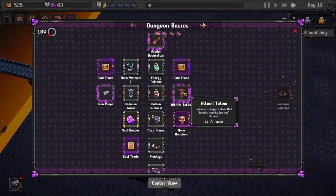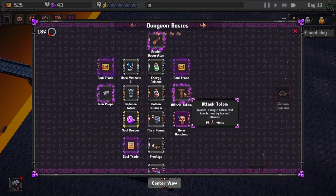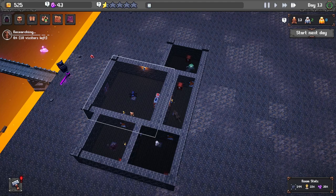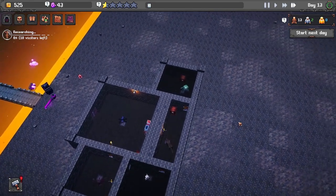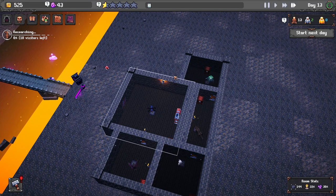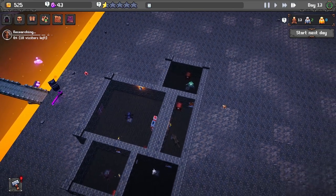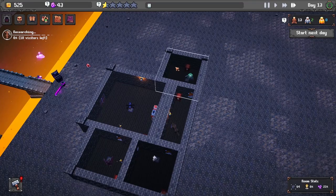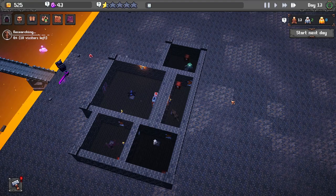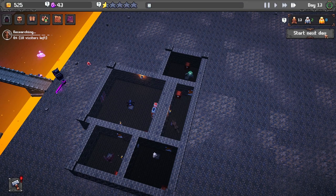We got iron props and the attack totems, which give monsters more attack. They're pretty costly so we won't put them down just yet. We only need one more room - I'd like to get another 8x8. When you delete a room you get all your money back, so we'll get all our money back if I decide to delete it and change things up. Let's go for another run.